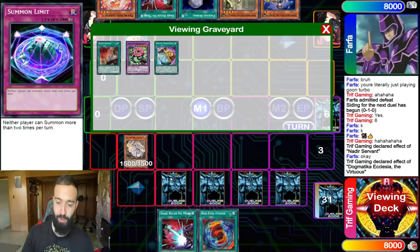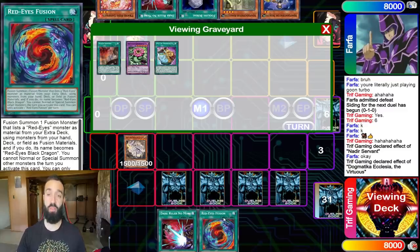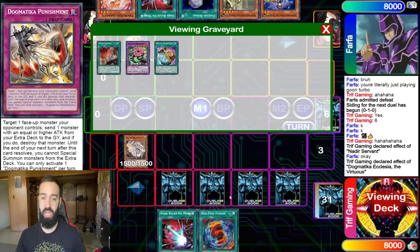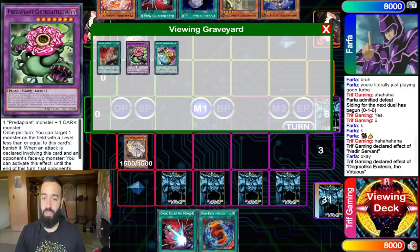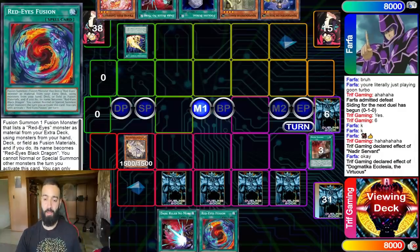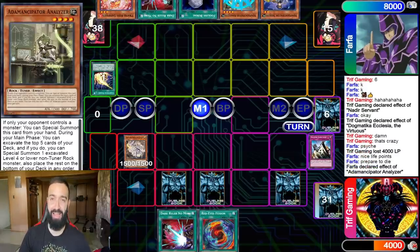You use them once per turn — first you go Dragoon if you have it, if not it's fine. Then you Nadir to get another Red Eyes Dragoon on the opponent's turn. Since we don't have one, we go straight into Ecclesia, then get Karmaphesia to add Red Eyes Fusion on standby. We try not to activate Dogmatica Punishment so we keep Red Eyes Fusion for our turn. He Lightning Storms, I tell him Judgment his ass.